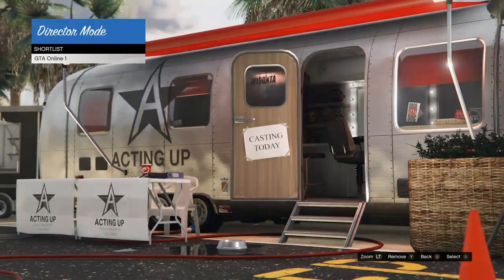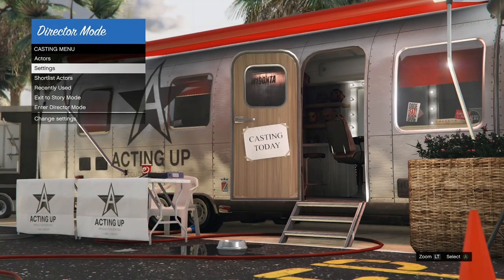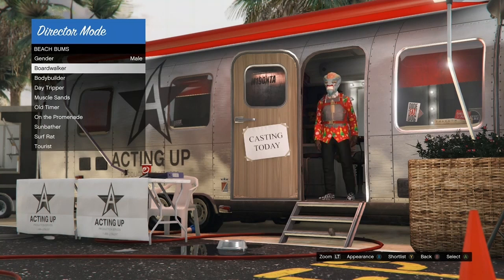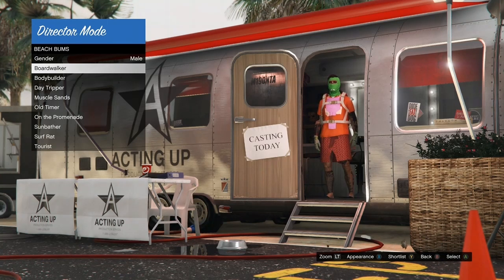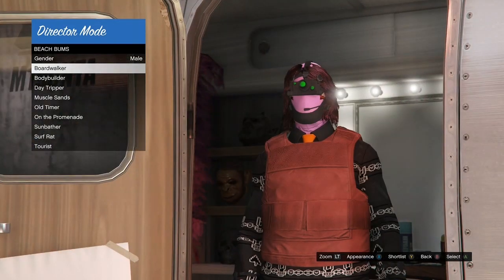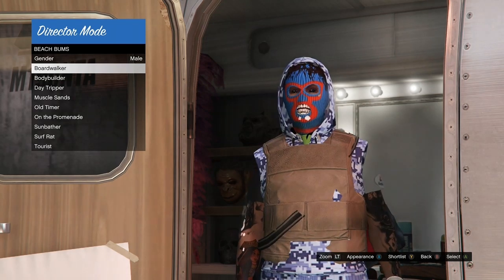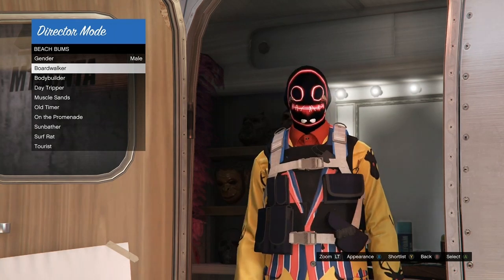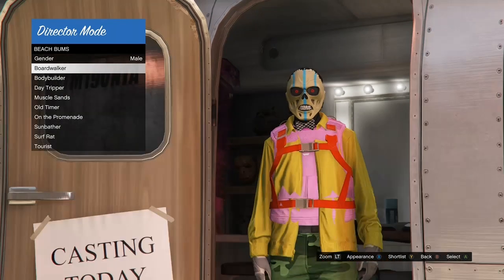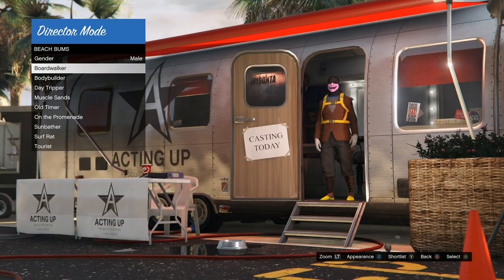Once that's done, press B to go back to the list. Go to Beach Bums, then go to Boardwalker, and start pressing X. It's going to give you different types of modded outfits. We're looking for an outfit that has a Christmas mask — you can use any of those Christmas masks. Make sure the outfit you choose doesn't have anything blacklisted. Anything you cannot bring online, look up a list of blacklist items. You want just a Christmas mask and no other Christmas accessories — the rest can be whatever you want, like joggers.